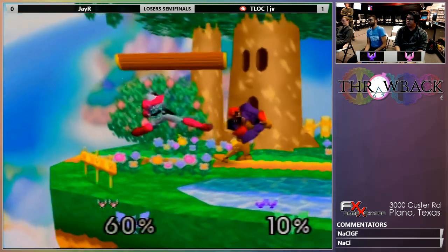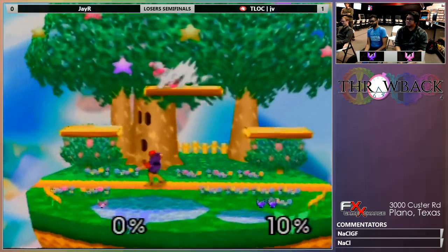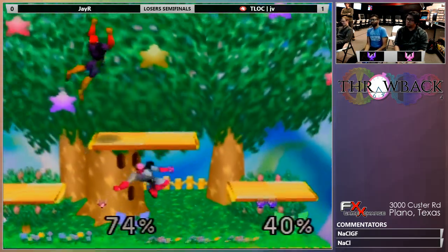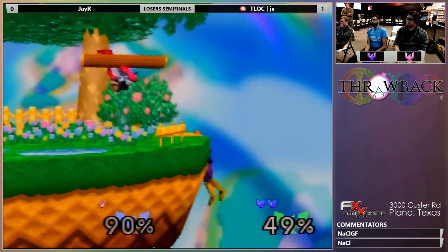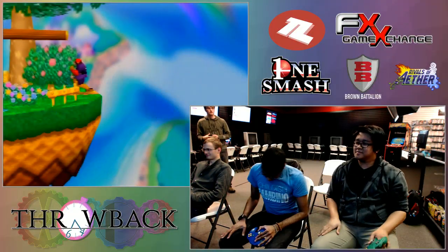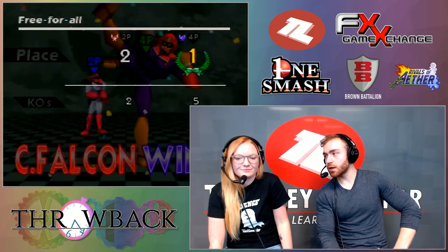So this is anyone's game right now. If JV takes this, he advances — which is a very possible option considering he's now up a stock. Beautiful combo. Let's see if he can finish it off. It looks like he wanted the reverse bair but just didn't get it. But you cannot take JR for granted; he can very easily come back and win this match. Good showing by JV though, advancing over JR. I think he might have been the underdog in that match but he still showed — he's still got it.